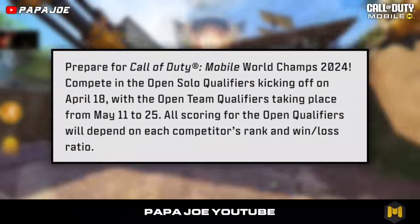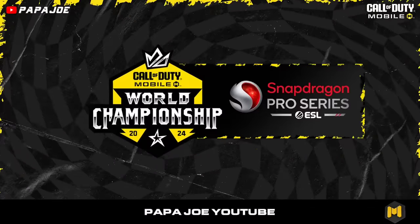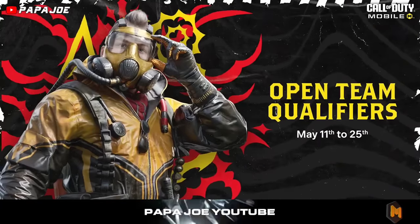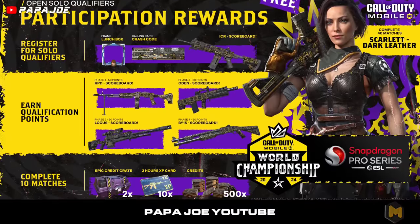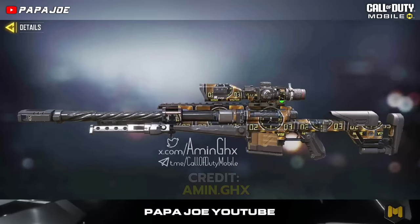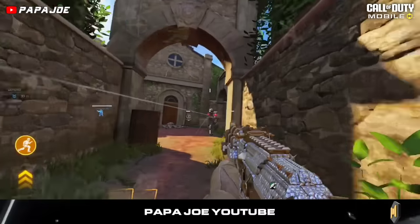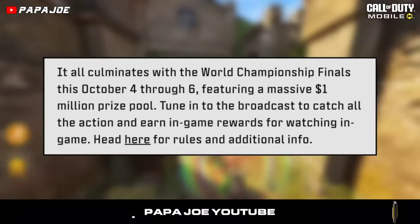Furthermore, according to the official Season 4 blog post, the new Call of Duty Mobile World Championship 2024 awaits us on April 18th. The Open Solo Qualifiers will start on April 18th, and from May 11th you can look for teammates to participate in the Open Team Qualifiers. During this period we can unlock Epic Skins in scoreboard design for the ICR-1, the RPD, the Odin, the Locus and the BY-15 Shotgun, as well as the Epic Scarlet Roads Dark Leather Character Skin. We also have the opportunity to watch the World Championship broadcast to receive rewards for watching the game.